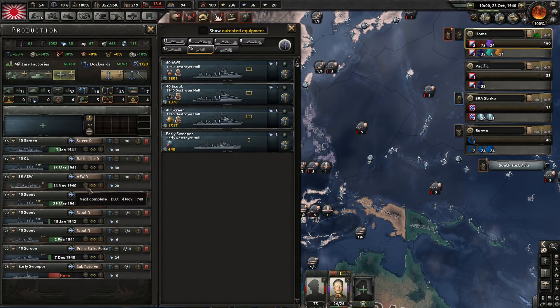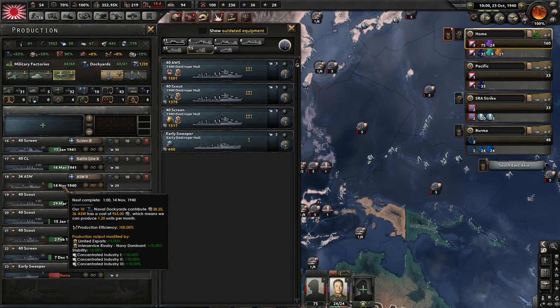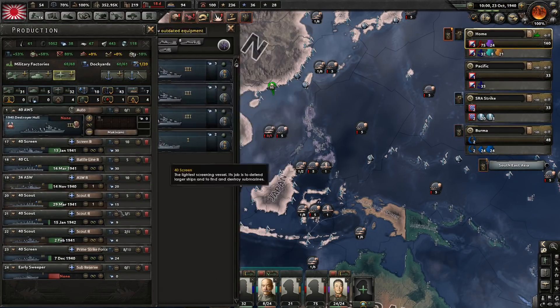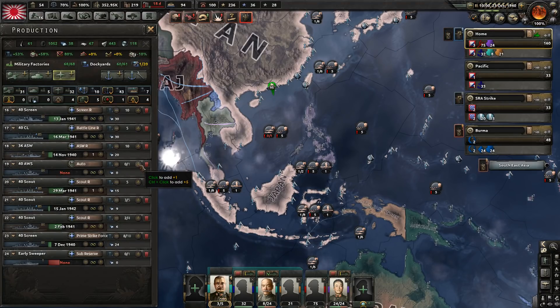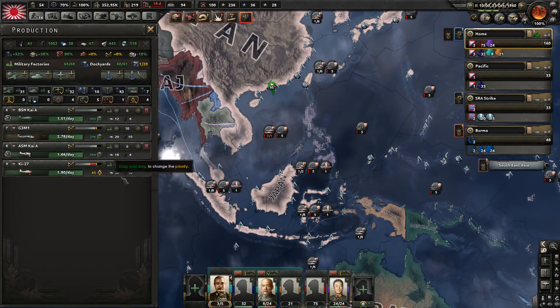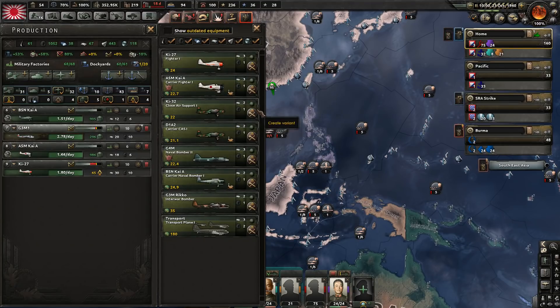Which we are currently producing quite a few of. Done in November. I don't really want to cancel that. You should go to the anti-sub warfare reserve. Done. And I noticed we have a new plane available — the new naval bomber. So let's switch over to producing those.